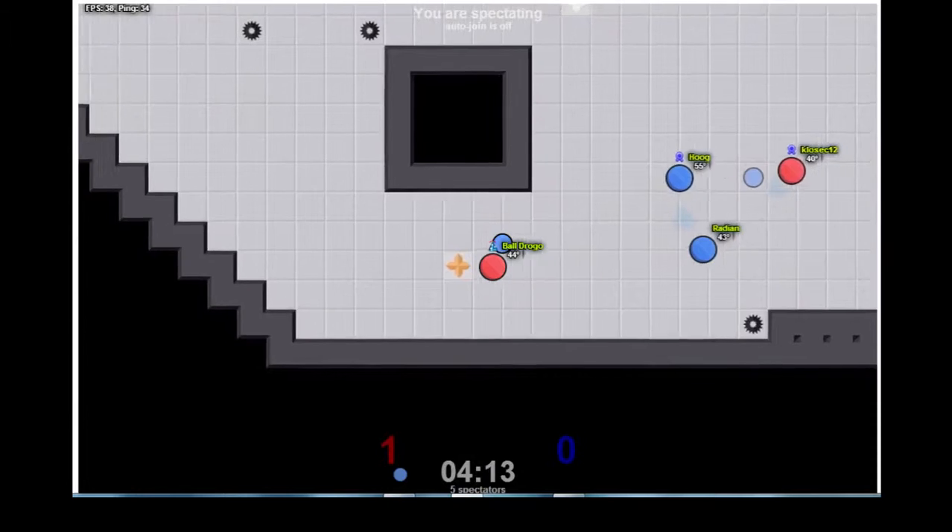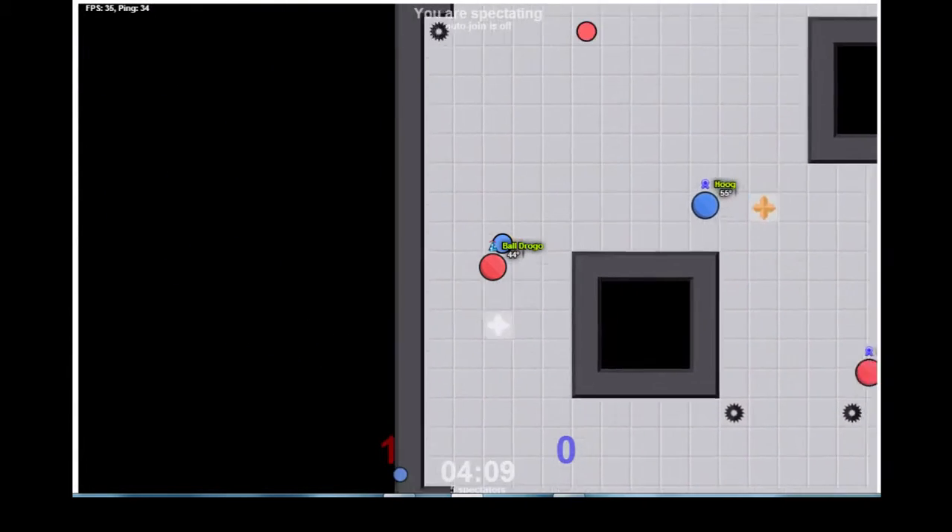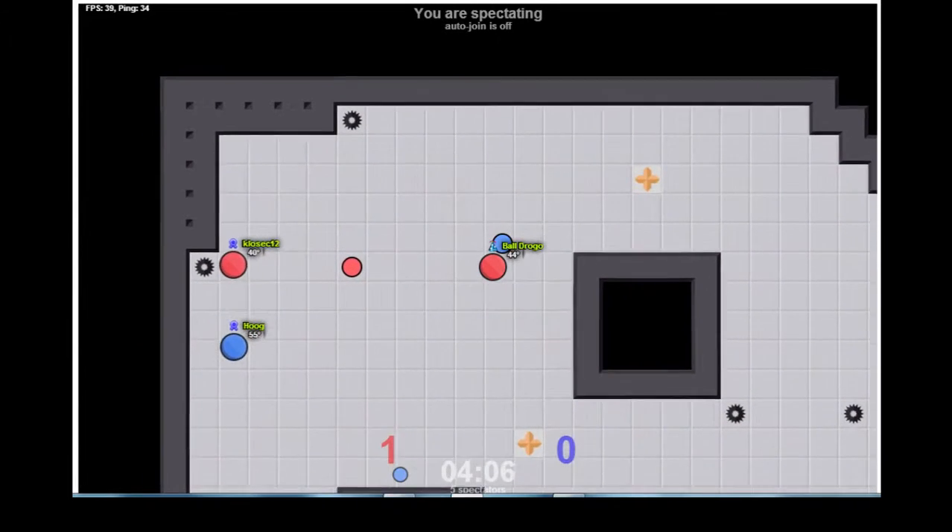Hoog and Raiden end up defending cautiously against the red players. Buljogger uses the boost very nicely though, and manages to get in. He uses both of the boosts really nicely to create a path, making it straight to his base.